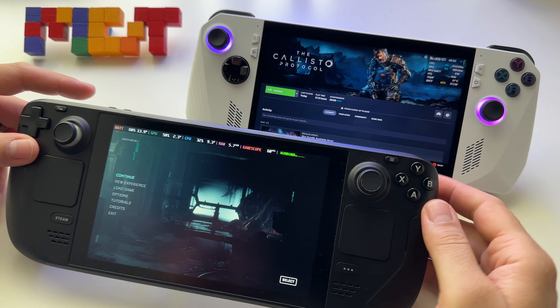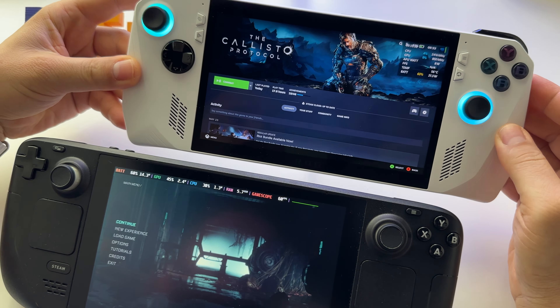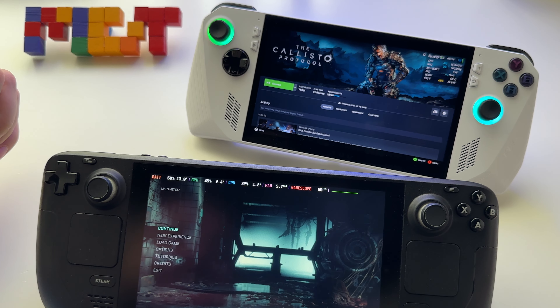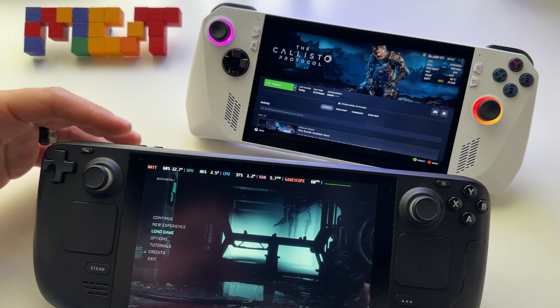It's time for another battle between Steam Deck and ASUS ROG Ally with the game The Callisto Protocol. We'll play the same game on these two devices and see how the experience compares. I'll use low, medium, and high settings for each device — you'll see the frame rate and the experience. There will be chapters in this video so you can easily find the key moments.